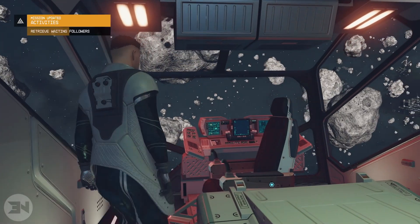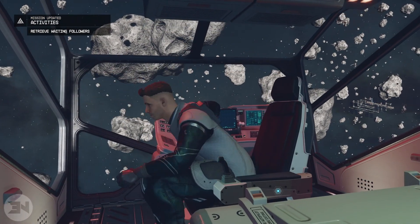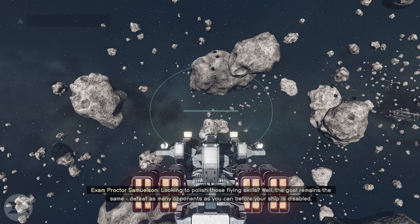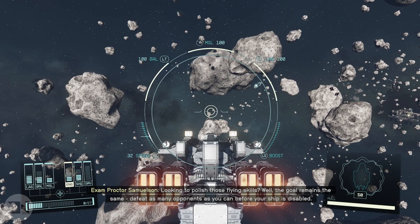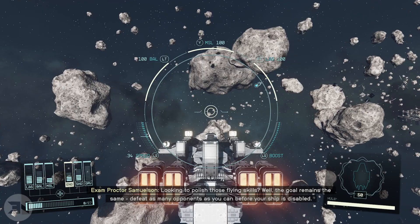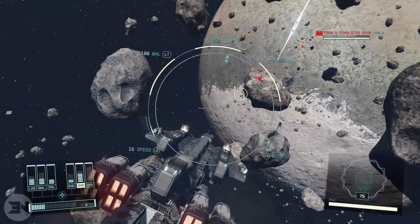There's a whole bunch of ships here and it's very easy to kill them all without dying whatsoever. But even if you die, you lose nothing — you just leave the flight simulator, turn around, and go back in. Even if you only go up to rank three, you'll probably get about ten or so ships per run, leave, re-enter, and go get another ten ships.